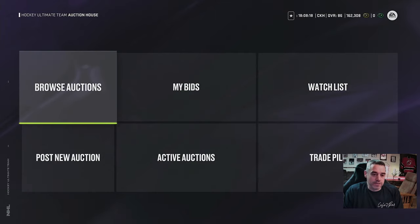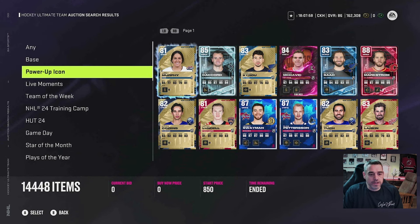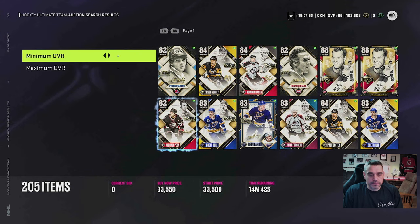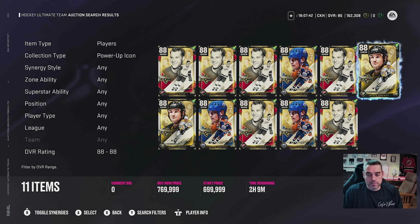At the auction house, go to Browse Auctions. You're going to go to collection type, then go to power-up icon. From there, you're going to search for an overall rating of 88 — that's because the power-up icons are 88. You'll see you have the three choices here: Gordie Howe, Wayne Gretzky, and Mario Lemieux.